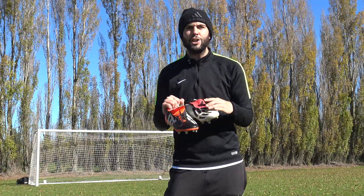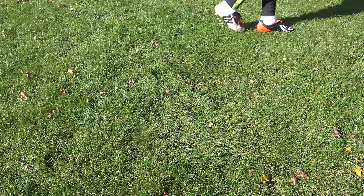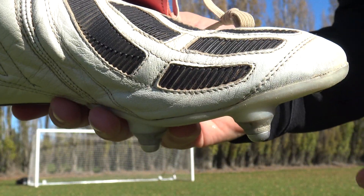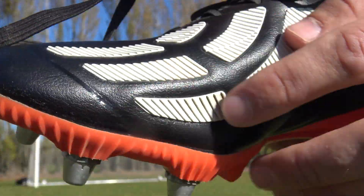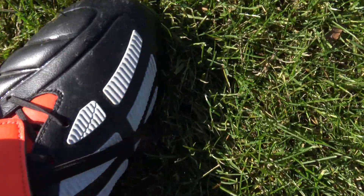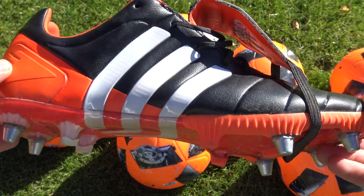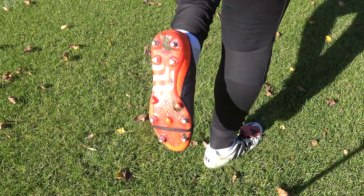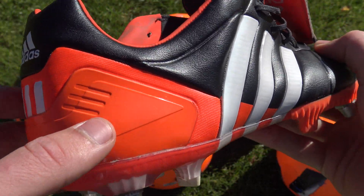One slightly disappointing feature of the remake Manias is the power elements — the biggest feature of the Predator as a boot. On the OG, the power strips are stitched directly into the K-leather upper, giving a very luxurious feel. On the remake, because it's a hybrid touch upper, Adidas has simply glued them on top. It probably doesn't make a huge difference to performance, but in terms of quality and appearance it's a slight letdown. The Champagne remakes also come with an external heel counter, whereas the 2014 remakes looked more like a scaled-down OG.